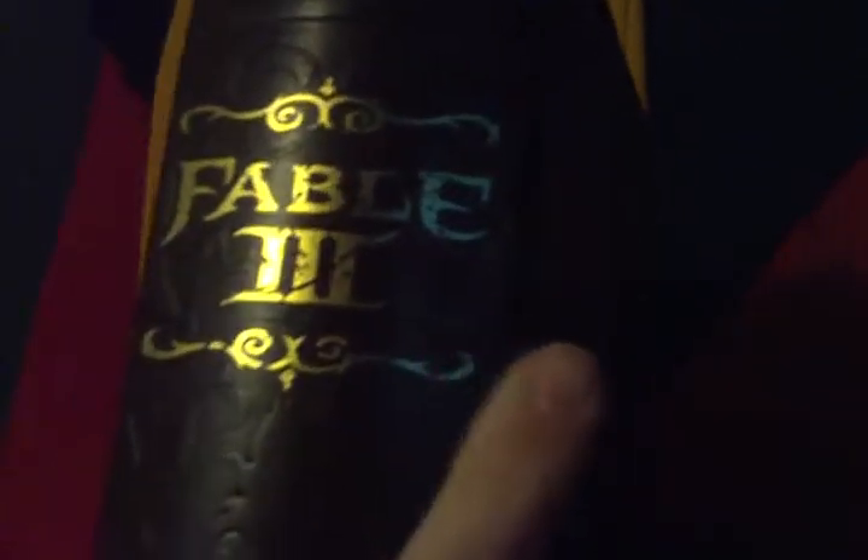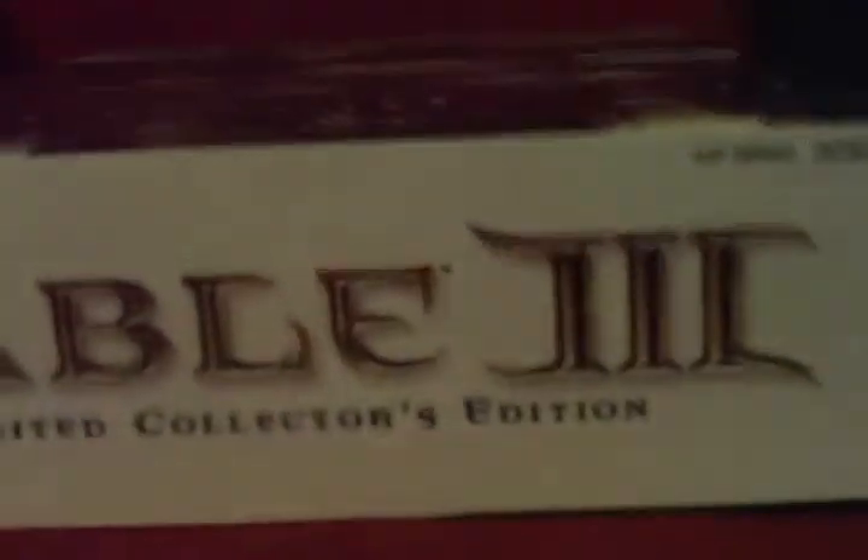On the side you've got 'Fable 3' in gold paint. On the bottom of the sleeve you've got a little chicken. Chickens are actually pretty important in Fable — they've been in every game. I believe you could always get the name 'Chicken Chaser' in every game.